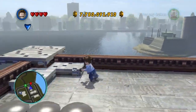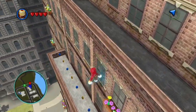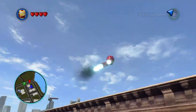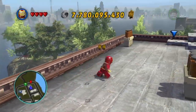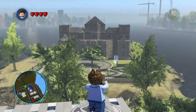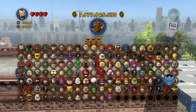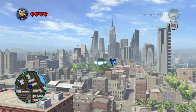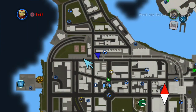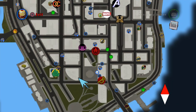We have unlocked Groot! Quick tip: just jump off the building, then fly back up and he should be up here. There he is — just gotta buy him. And then we gotta return back over to here. There's the Daily Bugle.